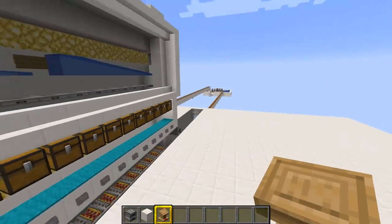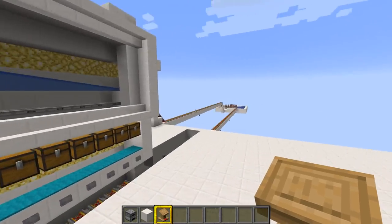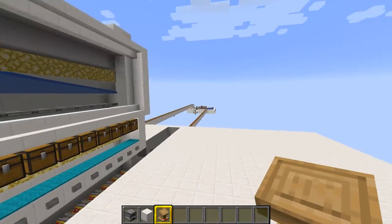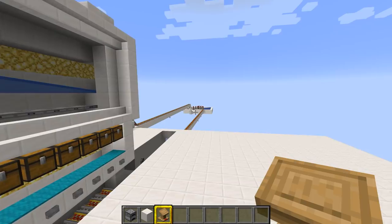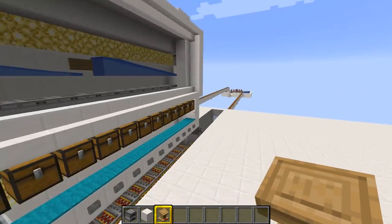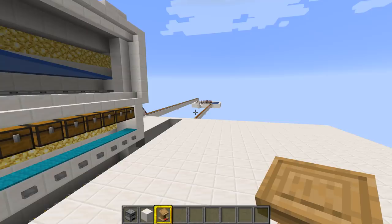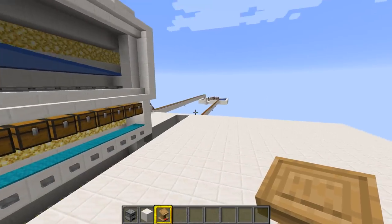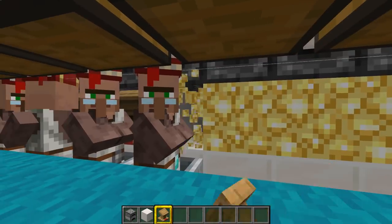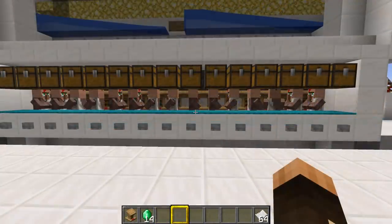I just want to point out that we can have them 48 blocks away because none of those guys are associated with a workstation already - none of them have got a point of interest associated, because we've upgraded from 1.13. If they had got a point of interest already, you'd have to move them 96 blocks away in order for them to forget about their original point of interest. So if they're already associated with their workstation you've got to transport them 96 blocks away; if they haven't got a workstation already - as in a brand new 1.13 to 1.14 upgrade - then 48 blocks away is sufficient.